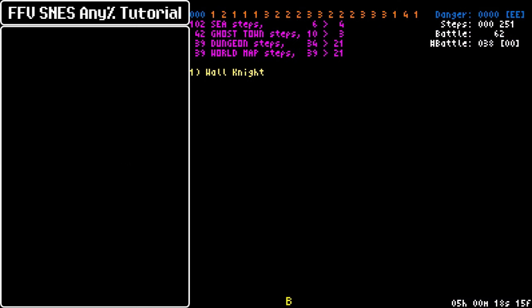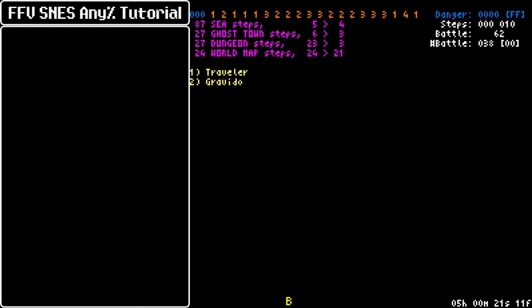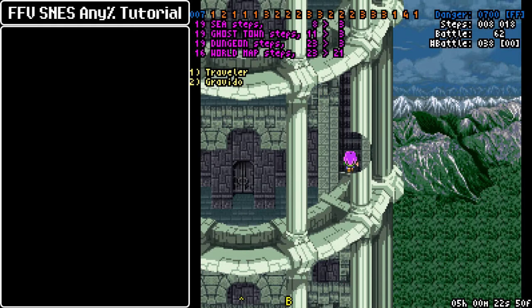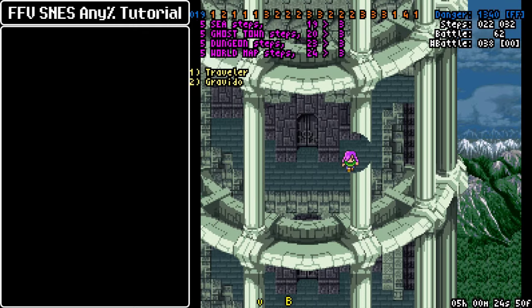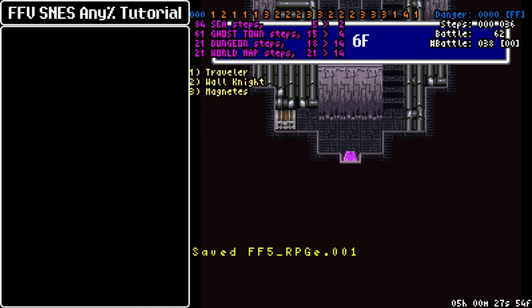There is no more step manip done until the 8th floor of the tower. You could make a case for setting up the smoke command on Barts, but everything here is easy to run away from — except for the monsters in a box, and you shouldn't touch that with a 10-foot pole anyway.